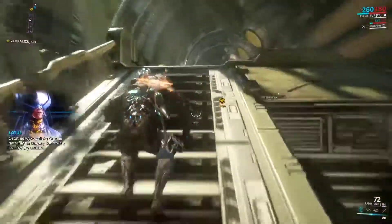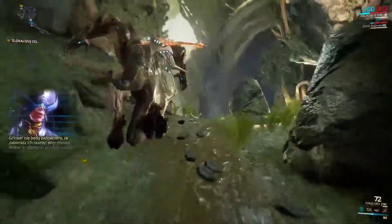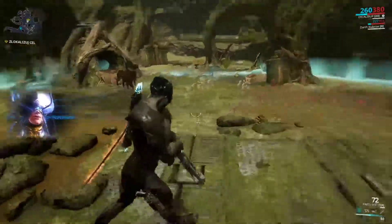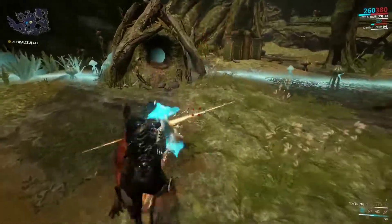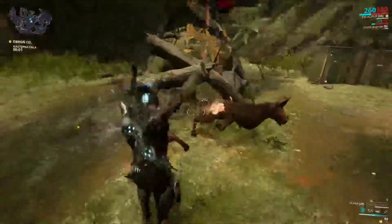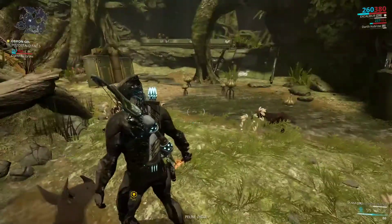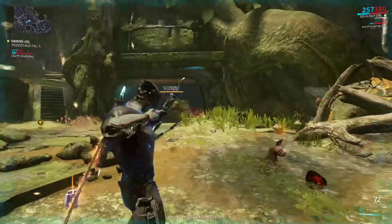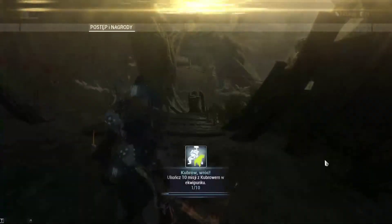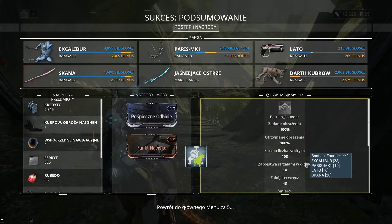A recent Grineer excavation has uncovered an Orokin-era Kubrow Collar. The Grineer are not pleased about you taking their treasure. Defend the artifact until extraction arrives. That's the last of them. Objective is secure. Let's go home.